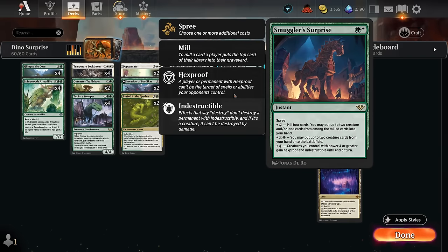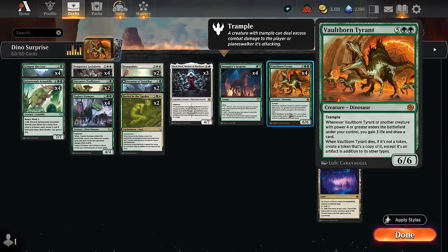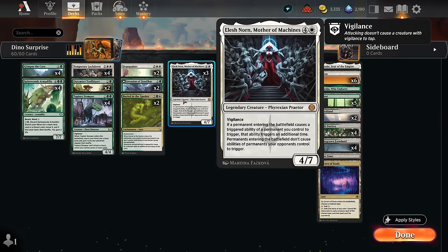If we have eight or nine mana, we can potentially mill four cards, find two creatures, and immediately put those into play thanks to the second ability. So Surprise is an awesome payoff for a ramp deck like this. Another creature that plays well alongside Tyrant with all these enter-the-battlefield abilities is Elish Norn — also four power, so perfect alongside the Tyrant — and this will double all our ETB effects while stopping our opponent's.